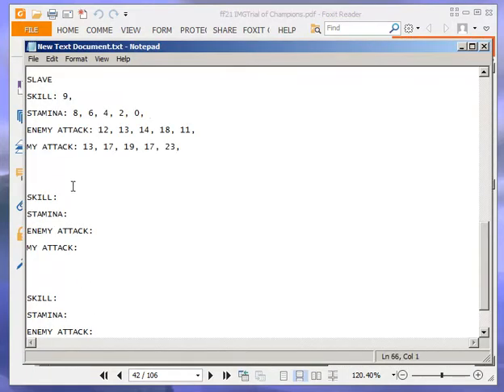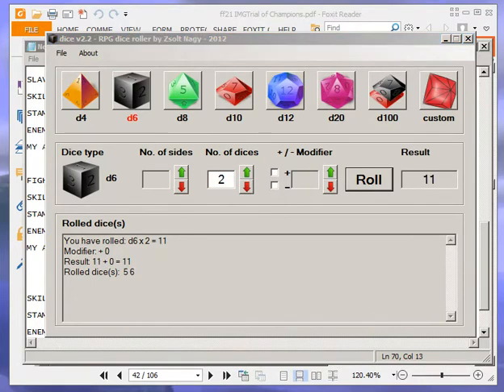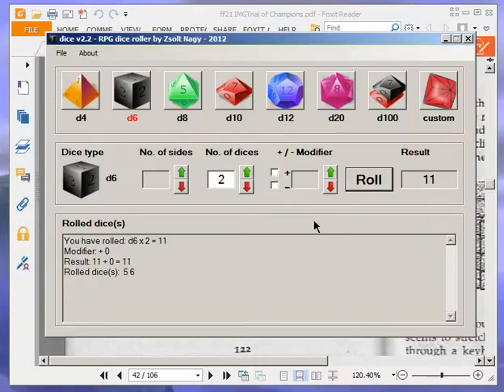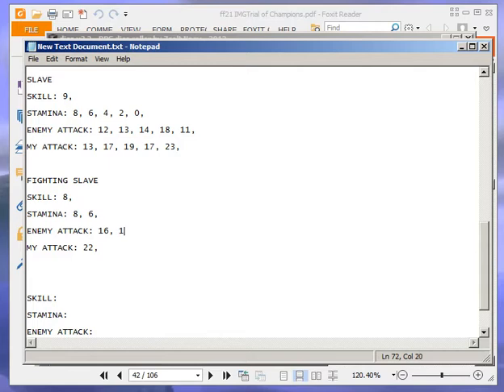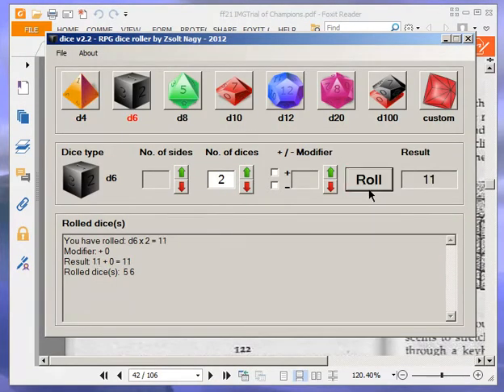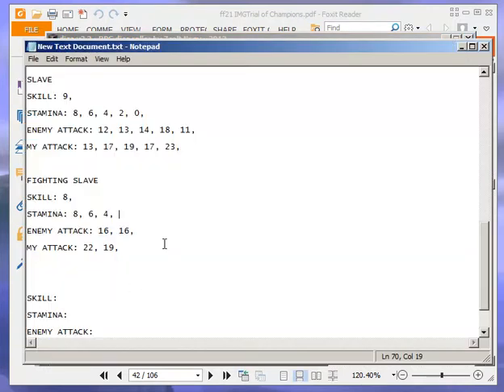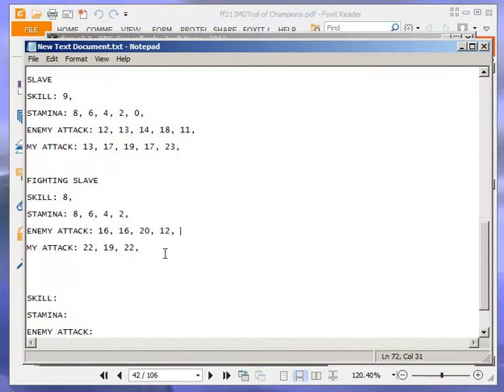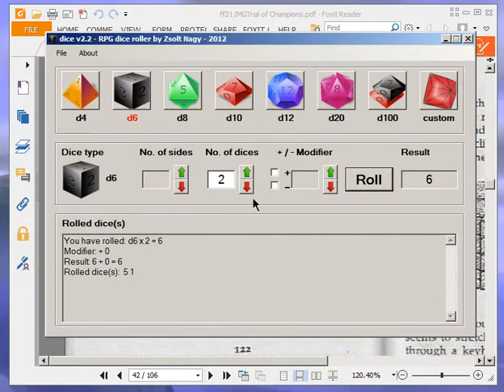Fighting Slave: 8, 8. Combat: 8+8=16, I get 22; 16 to 22 — puts him down to 6. 8+8=16, I get 19; 16 to 19 — puts him down to 4. 8+12=20, I get 22; 20 to 22 — puts him down to 2. 8+4=12, I get 17; 12 to 17 — that's the end of him. Didn't jinx myself this time. That's the end of Mr. Fighting Slave — you were brave, but that's the end of you.